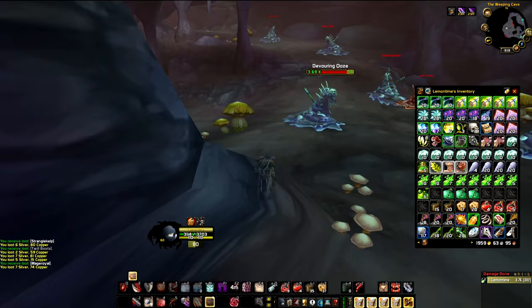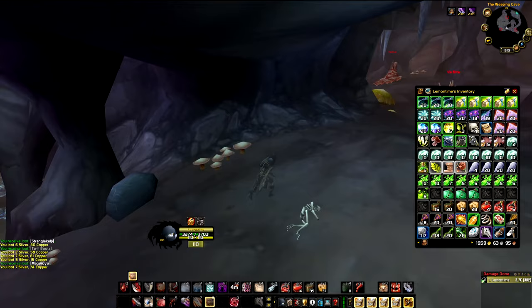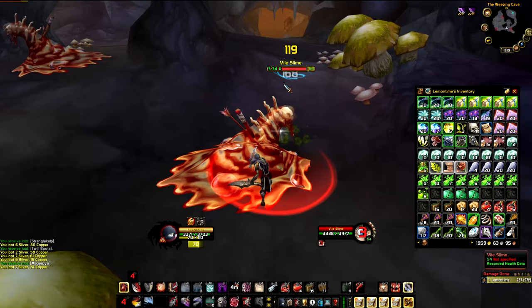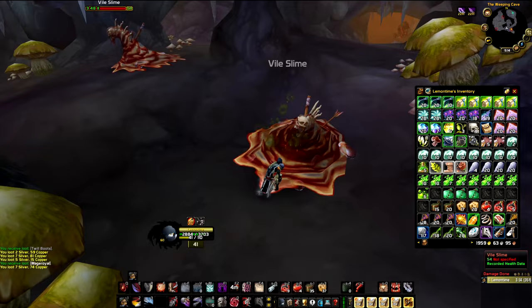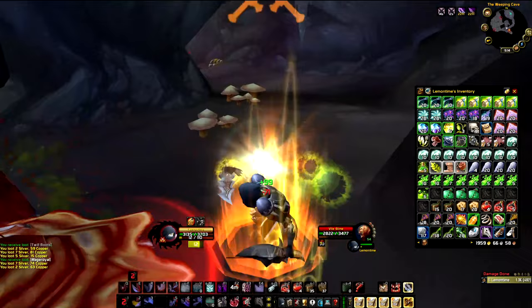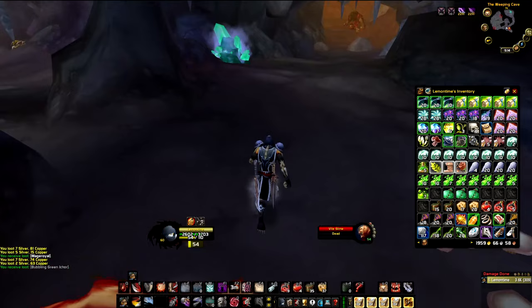We're going to open the oozing bags — maybe we get a Disgusting Oozling. I got two of them in two hours before. Oh my god, I cannot believe this — a Greater Nature Protection Potion! 110 gold right there while filming a video. This is my third one. It took me about eight to nine minutes to clear all the mobs. As I came out, I'm going to look for Mountain Silver Sage and Plague Blooms.